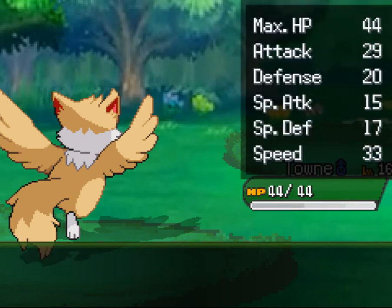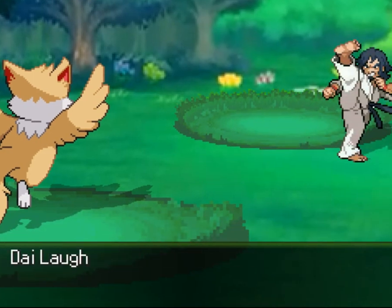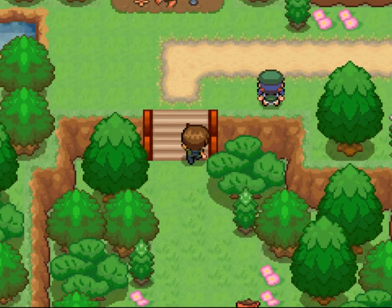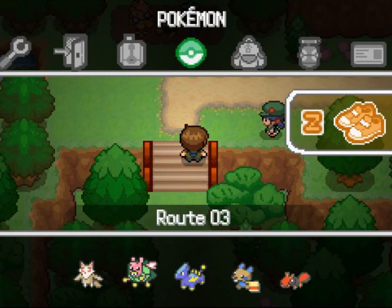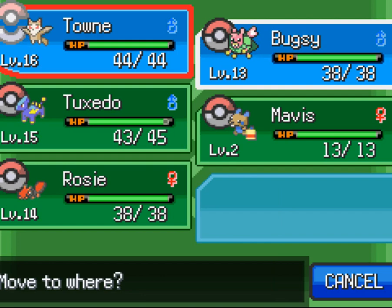I'm assuming it will evolve at some stage into something else, but we shall see. It's doing the business — 29 in attack, pretty good. Defense is relatively low but good speed and good attack — decent. Trainer says I should train more — yep, and maybe use some different types. Let's just switch it around again — Bugsy's lagging a little so we'll put Bugsy up front.